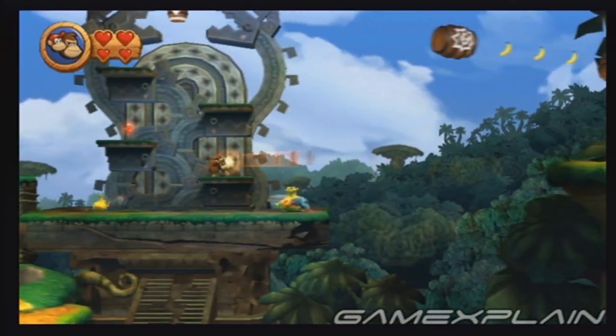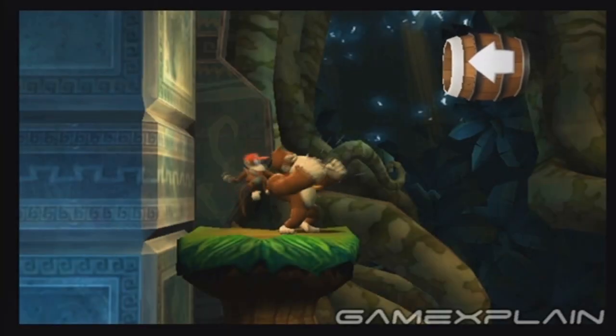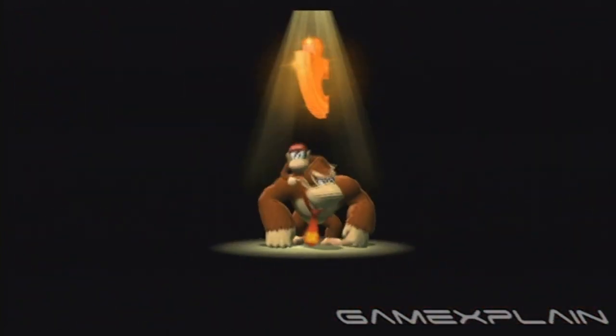Just after that, to the right you'll find the letter N. At this point, ground pound the trap door here to access a challenge room. Collect everything within the time limit and you'll be awarded the seventh puzzle piece.